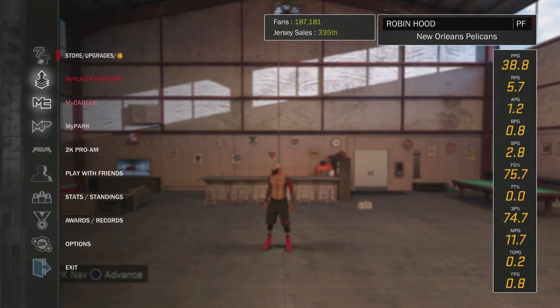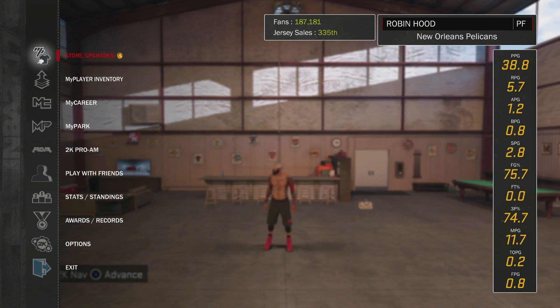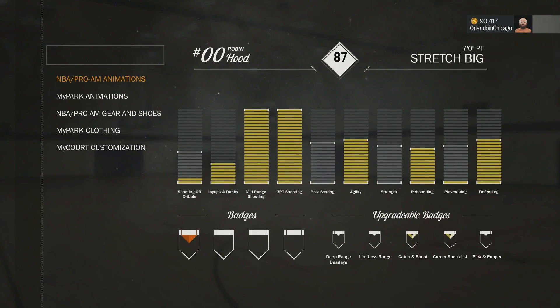This guy is wet, man. The jump shot I used on this guy is High School One. A lot of people keep asking me what jump shot I used, and that is the jump shot I used. These are the attributes I upgraded first on him. I maxed out my three-point shooting, my midrange, my layups and dunks, my agility, rebounding, and defense — they are all maxed out to the max.